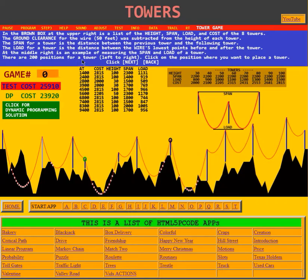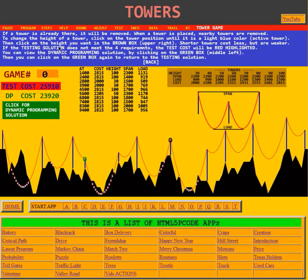There are 200 positions for a tower left to right. Click on a position where you want to place a tower. Here we can see all 200 possible positions. If I click a spot, a tower appears there; click it again and it's removed. If a tower is already there, it will be removed. When a tower is placed, nearby towers are also removed — if I place a tower close to an existing one, the game removes the nearby tower because they're too close together. I'll put that tower back by clicking its position again.